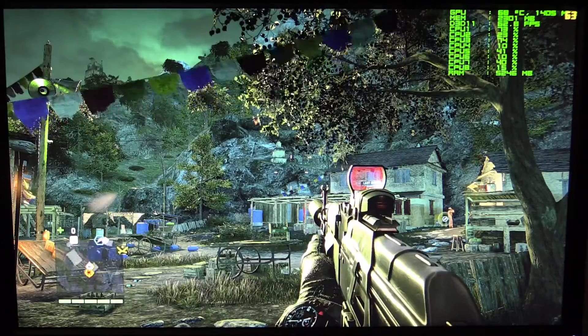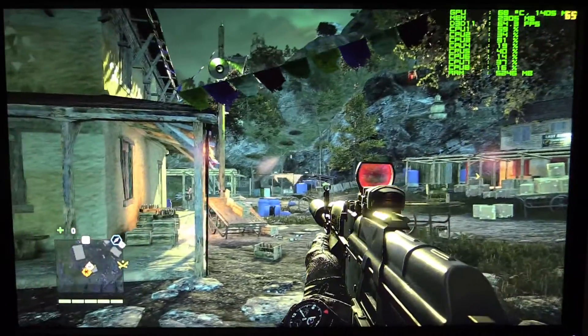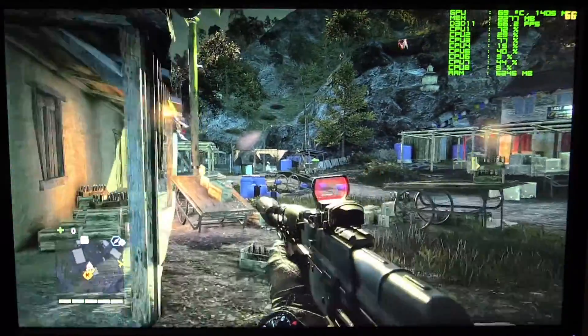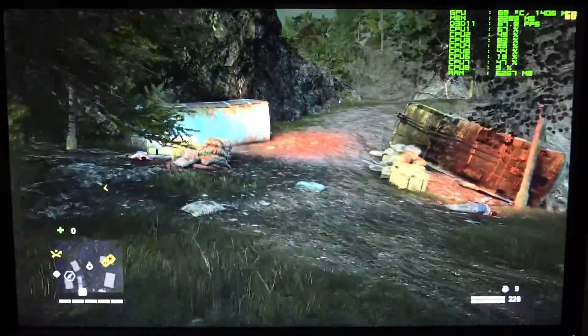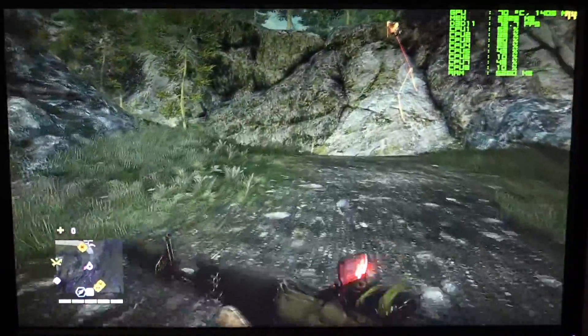Now, as you can see, the game looks pretty good, considering that a lot of those settings were on medium, or low, or high, as opposed to everything being on ultra. It is night time — we are going to hop in our little flying thing and fly over to the brick factory.